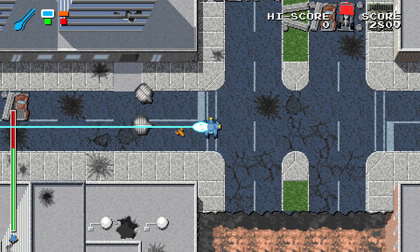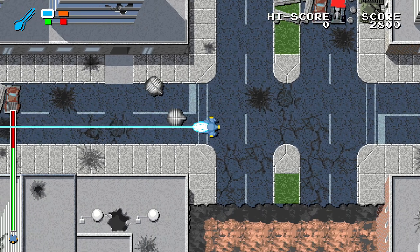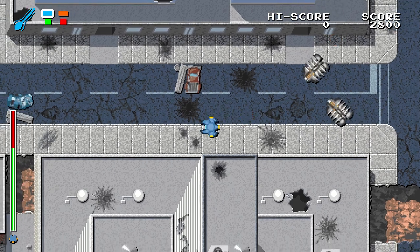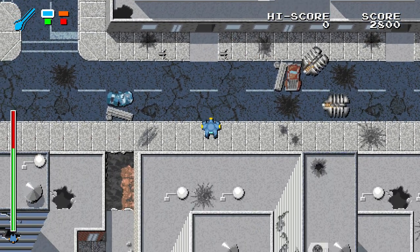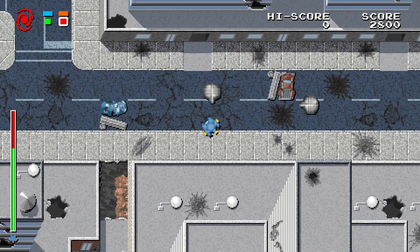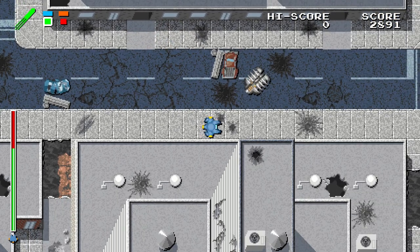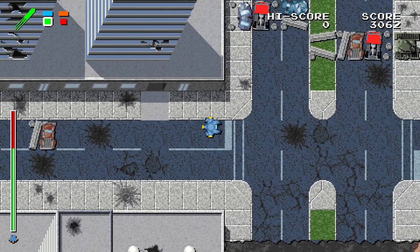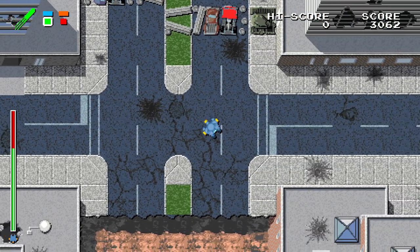Even if you use something like the beam, they just close up quickly and kind of follow you around until you stop firing. Then they open up and start shooting at you. An ideal weapon would be the torpedo, but even that struggles since these guys have quite a lot of life. The railgun is perhaps the most efficient way of getting rid of the armadillos.